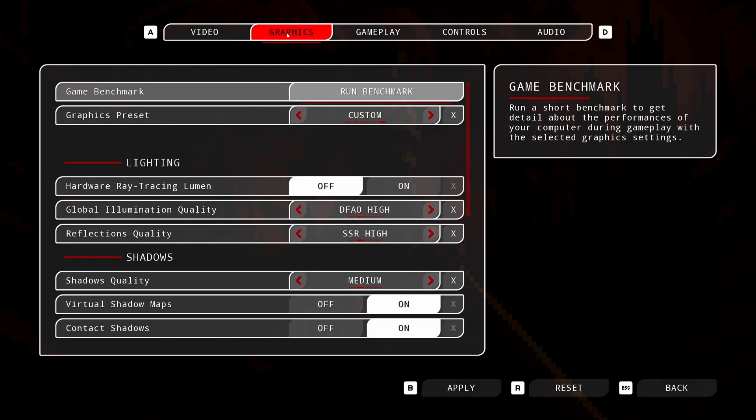Currently the game is not optimized — I haven't done any of that because it's way too early. The goal eventually is to have baked lighting, not Lumen. Lumen might be an option but it won't be mandatory. Right now it's just running Lumen, which is why performance is more expensive than it will be later. All the normal settings are under graphics here, and there's a run benchmark button.